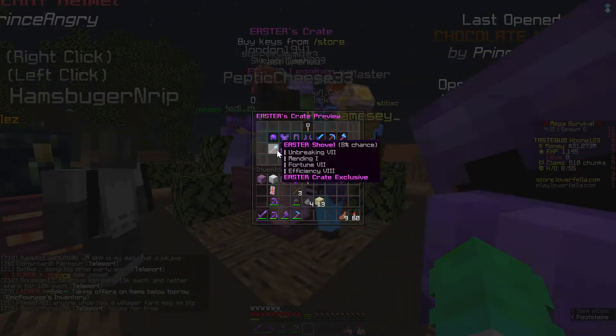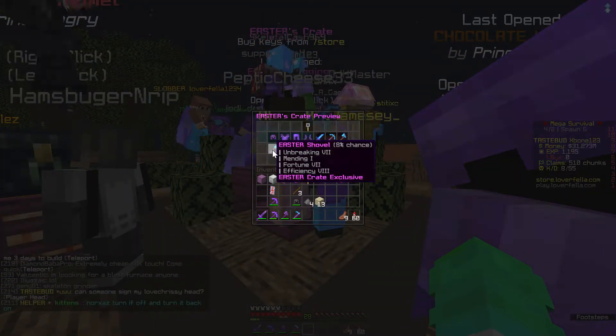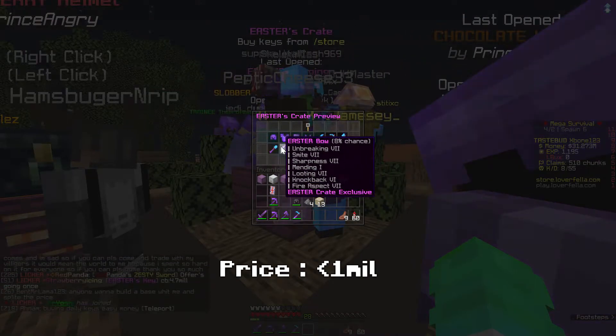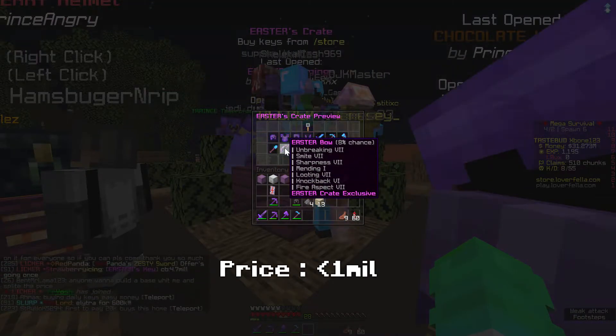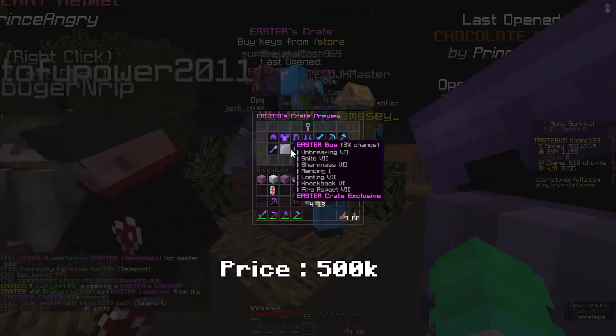Shovel — who even needs a shovel? A normal strawberry shovel is good enough, but if you really want a whole Easter kit, it should go for around 1 mil or less. Bow — I don't know why you're even buying this, but it should go for around 1 mil or less. I would say 500k.